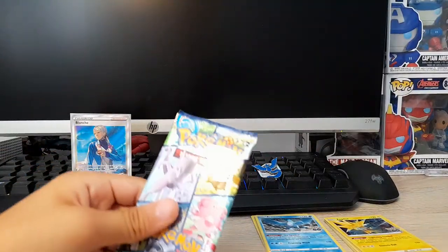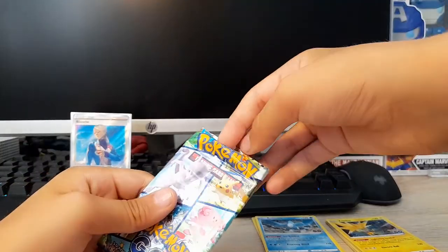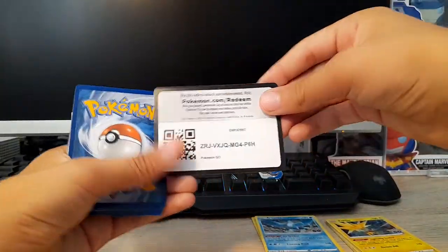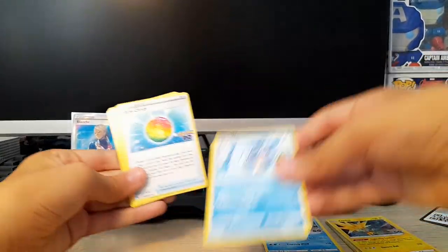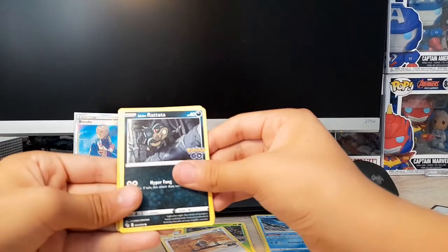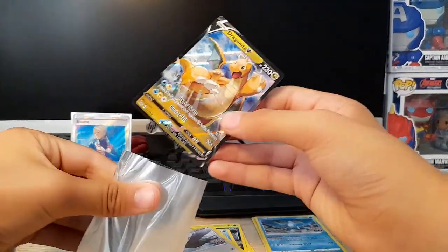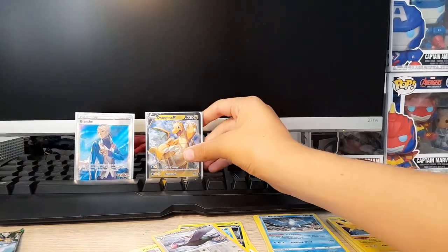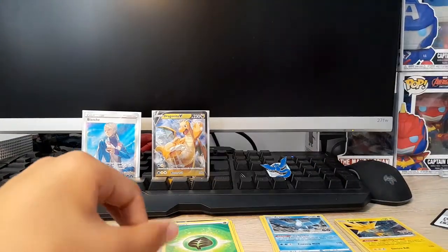Let's open the third pack. What's your favourite card of the set? Mine would personally be the Full Art Mewtwo. Code card. 1, 2, 3, 4. Energy, Rare Candy, Spinrite, Piddo, Alolan Raticate, Wimpod, Pikachu, and a Dragonite V! Wow, that's cool — this is going in my collection. That's a great pull. We've got a Full Art Trainer and a Dragonite V in three packs.